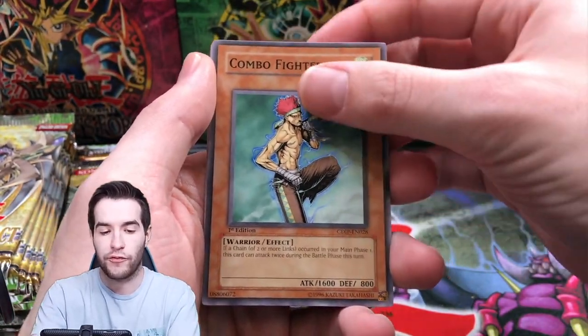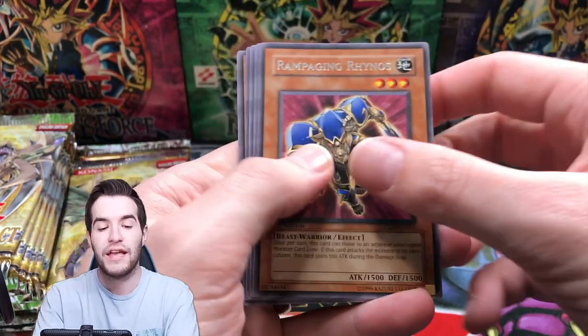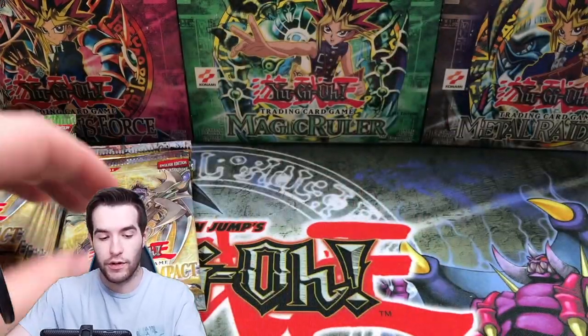Ritual Foregone, Combo Fighter, Flame Ogre, Vanity's Call, Rampaging Rhinos. Dark Lucius level 4 is a common.